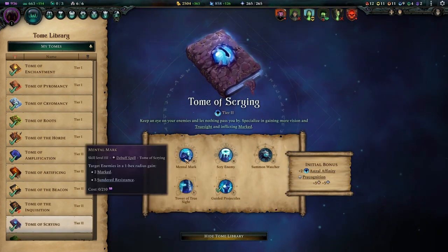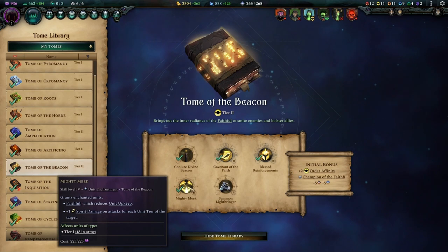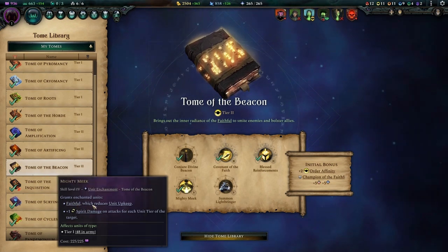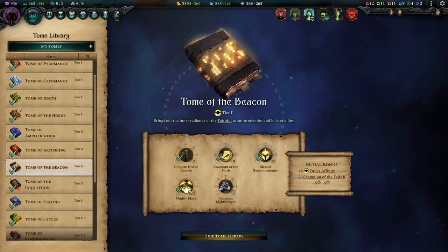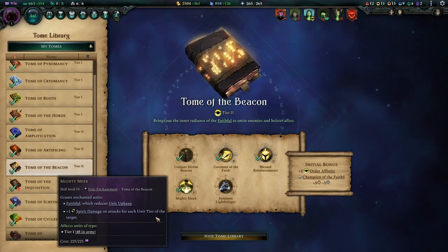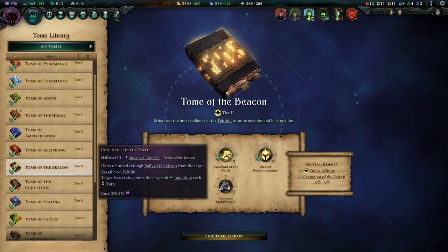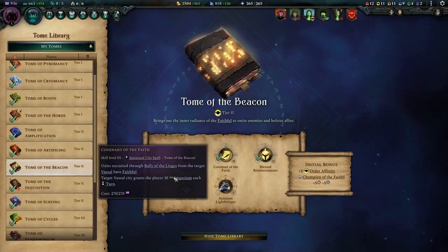Mental Mark is also nice enough. For the next tier two book we have Tome of the Beacon to get Mighty Meek. Since we're not playing Prolific Swarmers, the Faithful trait will help units not in a hero stack get a bit less upkeep, which is nice when stacking all these enchantments. The plus one spirit damage on attacks for each unit tier of the target is amazing once we're attacking tier three units. Covenant of the Faith is the other reason we go for this early — it's five imperium but we do want it.